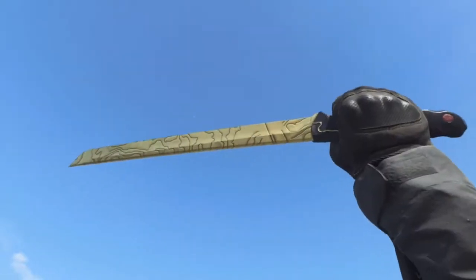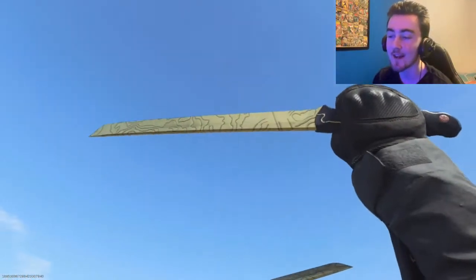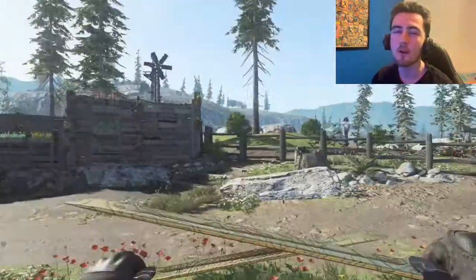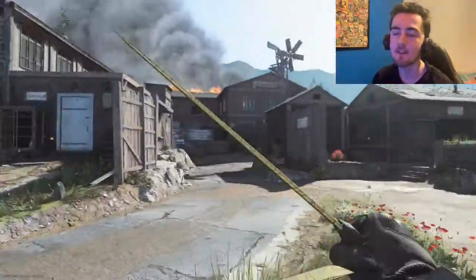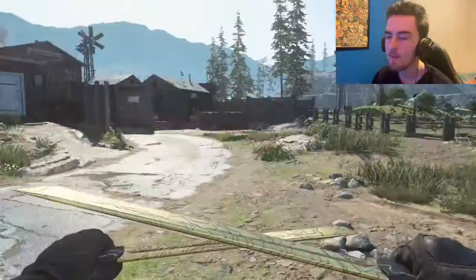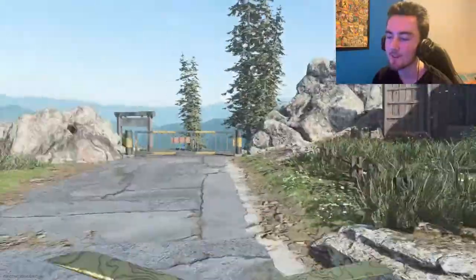Let's hop right into a private match and check these bad boys out. Here are the gold dual swords in game, and they look pretty. The way the sun hits the gold just makes it look super shiny — I actually do like it better in game. Obviously it was such a pain getting these to gold. The challenges are more annoying than they are difficult because you have to suit a certain playstyle — crouching around corners, throwing smokes, charging enemies. Good thing is it's not too many though; it's only like 20 or 25 kills, not like a hundred. And these dual swords give you an insane amount of range, though your mobility does take a hit.